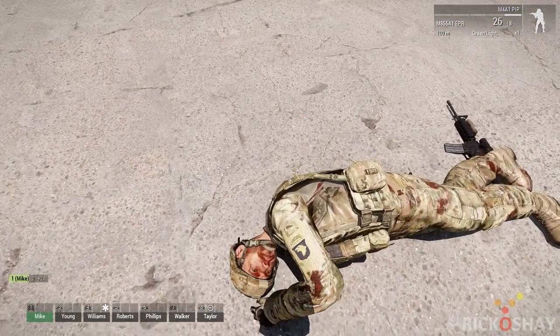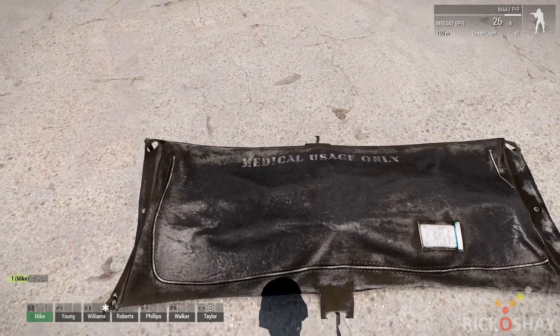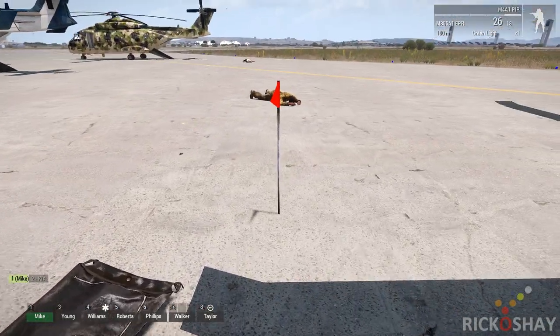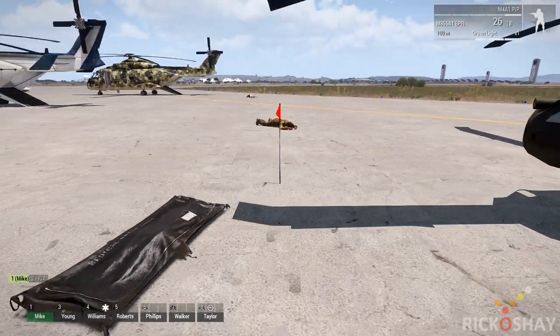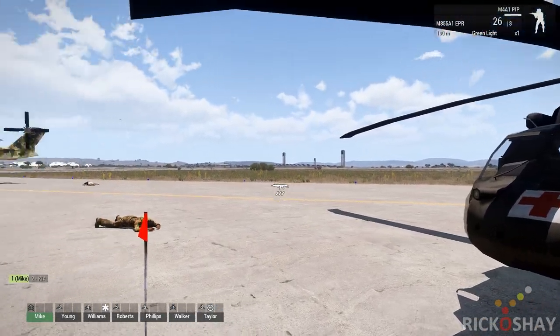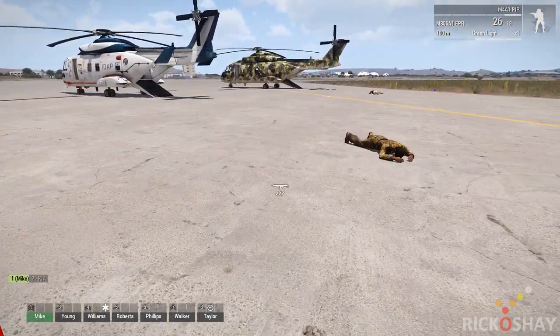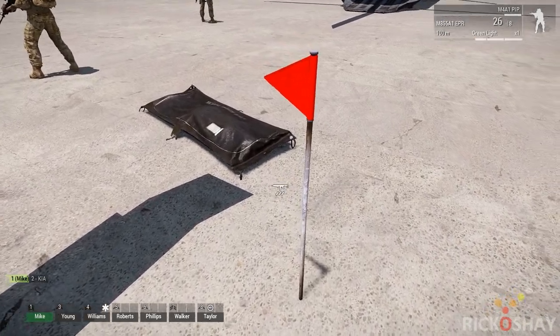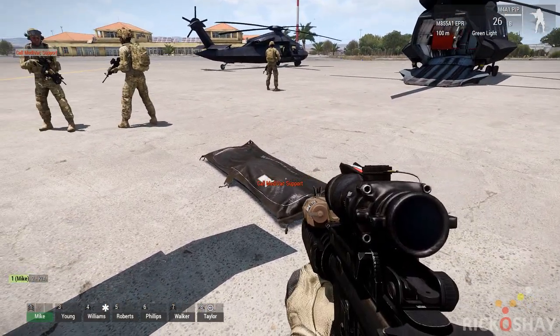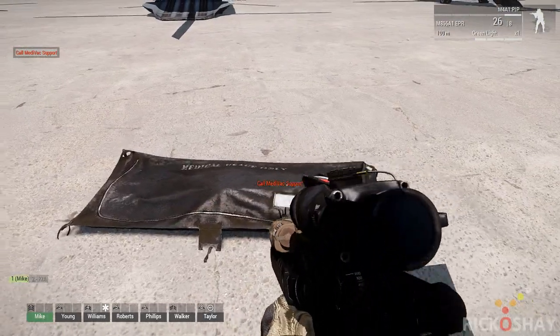When you walk up to a dead body, you get the option to bag the body, plus a zip sound. It also pops a flag. The flag is there to help you find the body if it's in long grass. You get an option to remove the flag as well. I'm going to call the medivac in as soon as I've bagged one body.